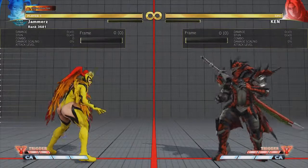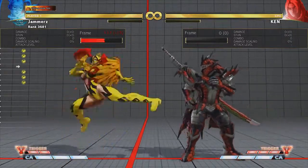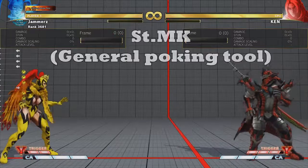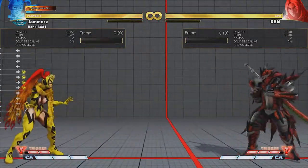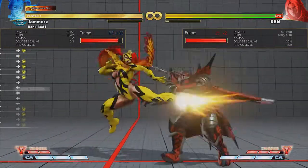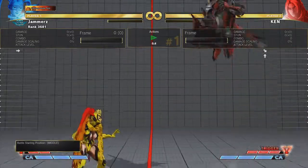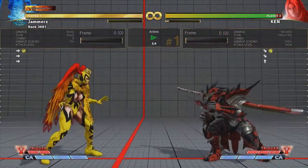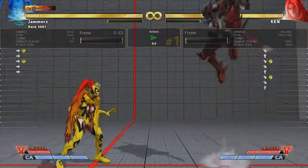The next attack you are seeing here is Mika's general go-to poking tool, as well as an annoying button for opponents to deal with in general, and that is standing medium kick. Now there are two versions to this button — one where Mika does it while stationary, and the other where Mika moves herself forward. For the most part you don't get much mileage from this button unless you are in a very particular situation. But as stated earlier, this is the general poking tool for Mika and can deal with quite a few buttons used by other characters.